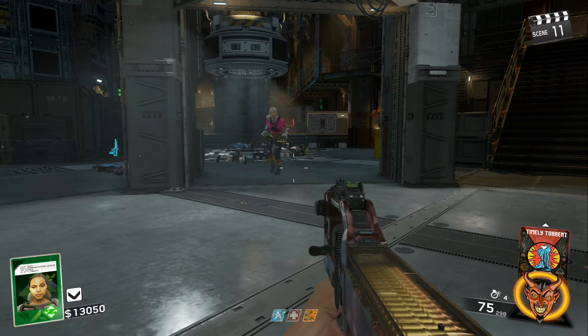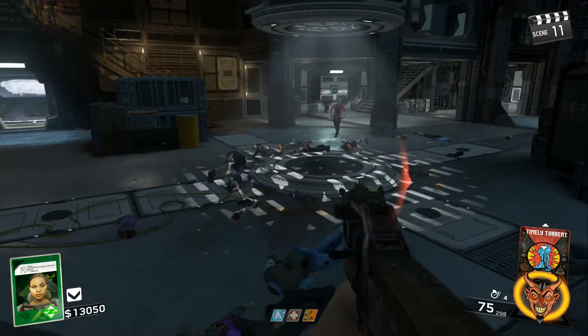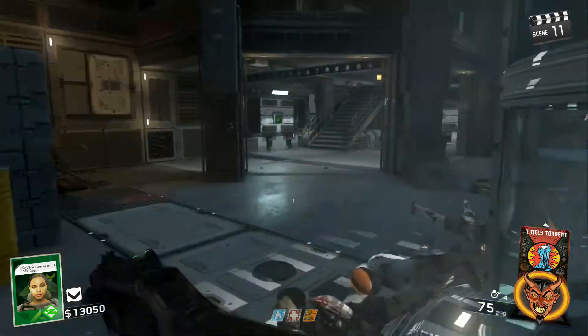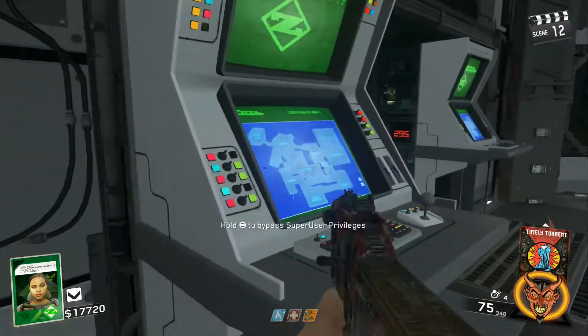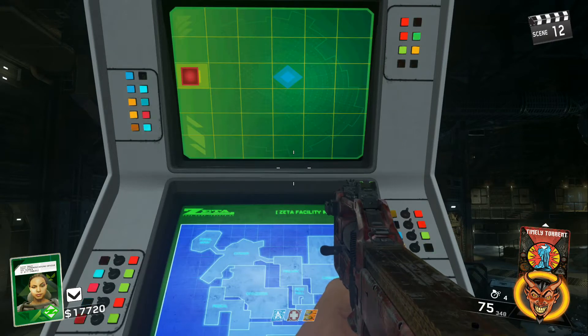The next step is to end the round apart from one zombie, and on that pad that I just ran over there, you want to trap the zombie on that pad, and then go over and press this control panel. That will trap the zombie, and you have 300 seconds to play a mini game. You want to run up the stairs, press the middle console, and then you will have to play a maze game.